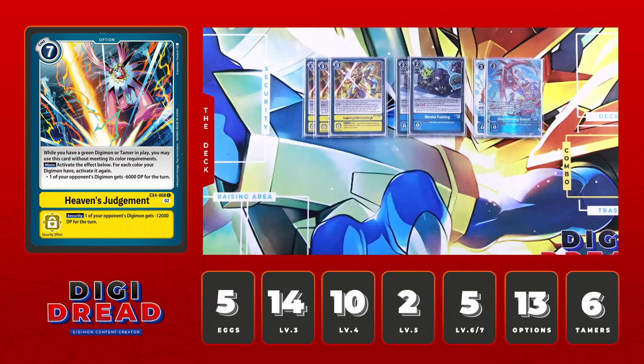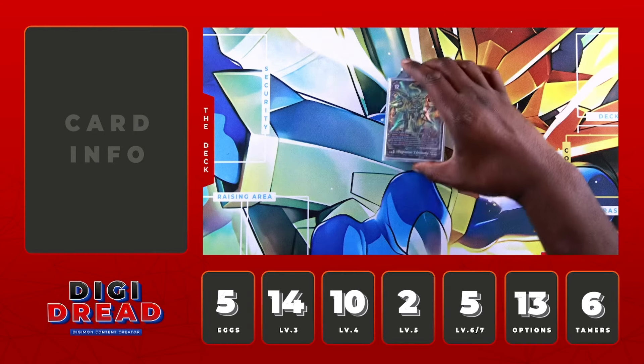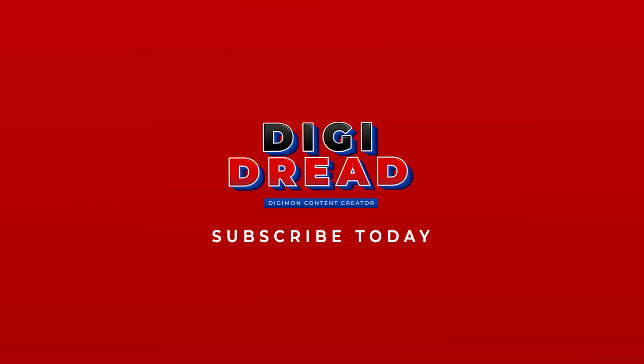That's the conclusion for the deck list — Magnamon X Antibody back out swinging, a very great card to have in our arsenal and a fantastic boss monster to really complement the deck. Let me know what you think of the list, drop a comment in the box, stay safe, stay fly and I'll catch you in the next one. Dread off the mic.